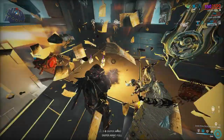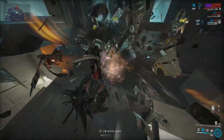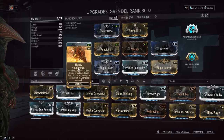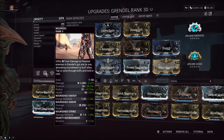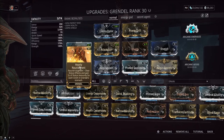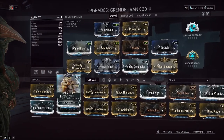This is actually Grendel's subsumable ability — Nourish — so if you put this ability on other frames and use this augment mod, it does nothing, because you do not eat enemies as other frames. You need to use his one and then his two on Grendel specifically. Even for teammates affected by your buffs in your aura, it does not work for them. That alone already makes this not good.